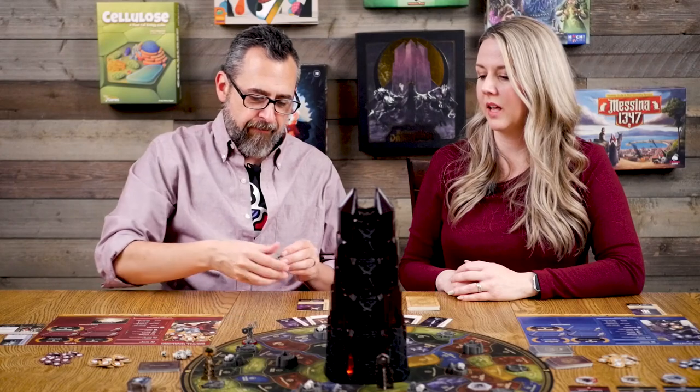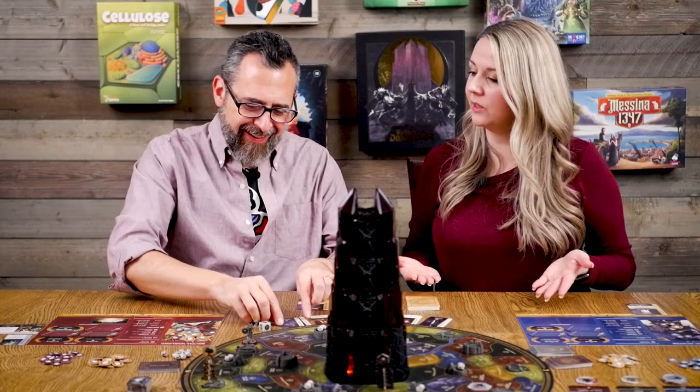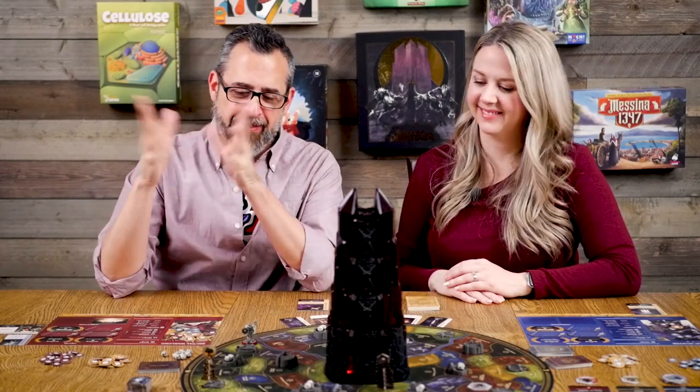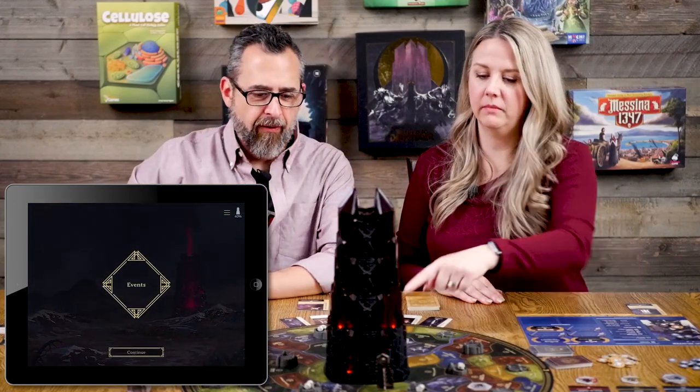Before I drop the skull I decide to roll the haggle die for a bonus. Oh no — I got the bad face. I don't even get the Dusky Cloaks. I might not roll the dice again, but I probably will. That was sad. The skull pops right out — skulls go in the tower, move through the internal levels and shields, and can spill out in various regions. This one fell out into the north.